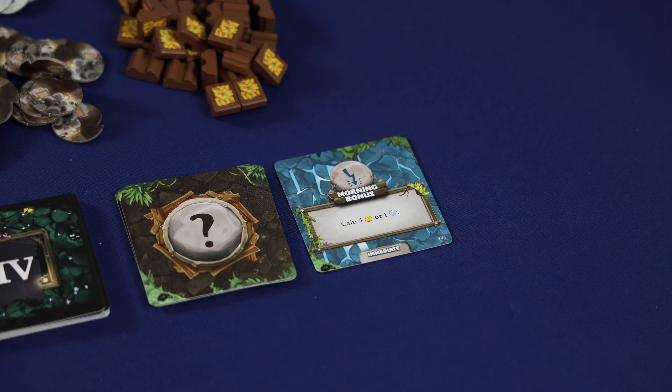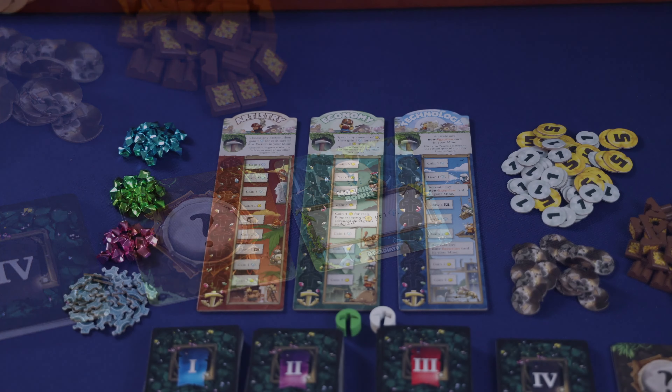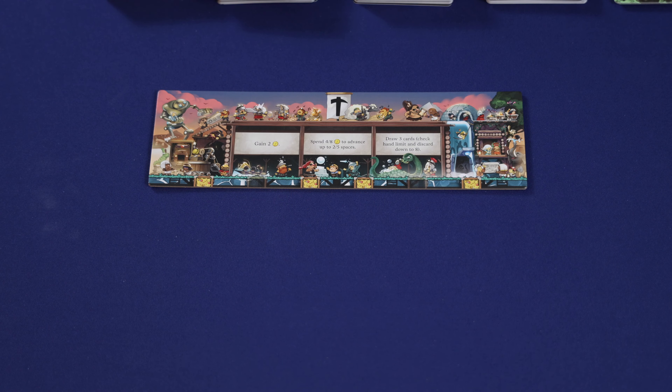For instance, after this event card is drawn, all players would either gain 4 coins or 1 point. As a reminder, the coin and point tokens can be freely exchanged at any point during the game to make change. The point tokens come in values of 1, 5, and 10, and the coins come in values of 1 and 5. So if you need to make change for points or coins, you can freely do that whenever you need to. After the event card has been revealed, players would then complete the mine phase.